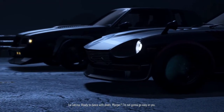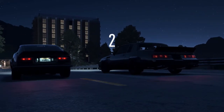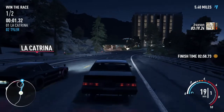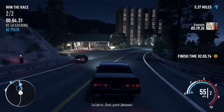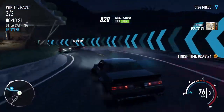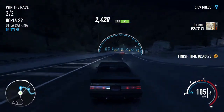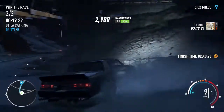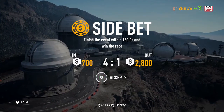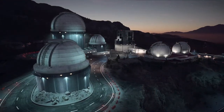Ready to dance with death, Morgan? I'm not going to go easy on you. Good — I don't do easy. There we go — damn, she's got some fast acceleration. But I think we've got her in the top end power, maybe. She's fast, I will admit. And we are not going to do it with an incident like that — we're going to restart immediately. Let's accept the bet. I don't mind losing $700 if we lose, but we are going to beat her one way or another.